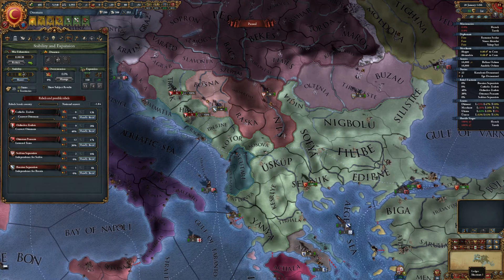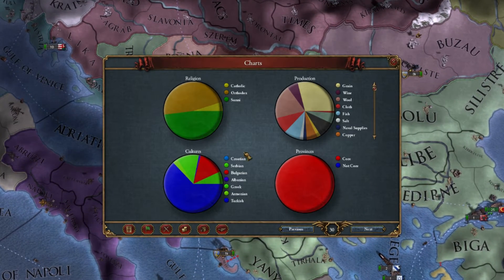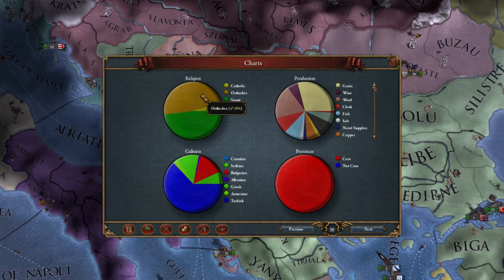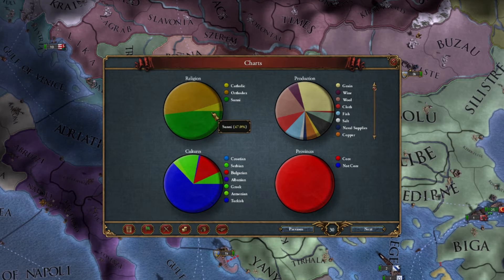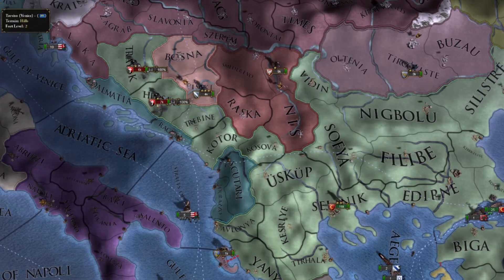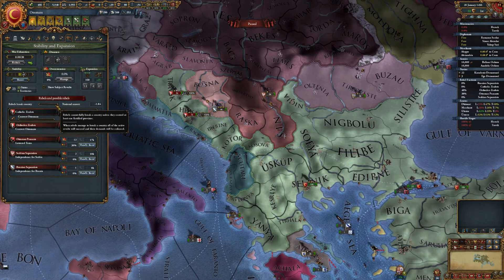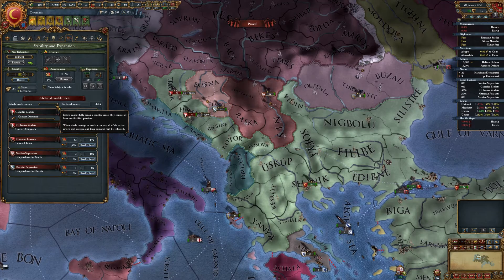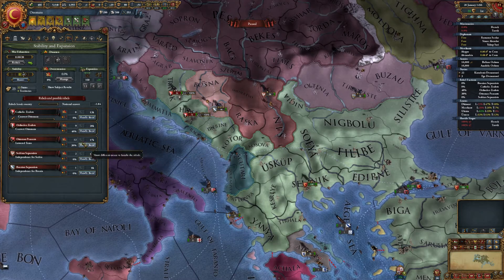You can check which religion is dominant by going to the religion screen. At the moment we have 47% Orthodox and the same amount of Sunni, so these two are dominant at this time. You'll have to wait for Catholic to become the dominant one. If the rebels occupy more than 50% of the country, you don't succeed, so you'll have to unseat provinces if it's going to break.